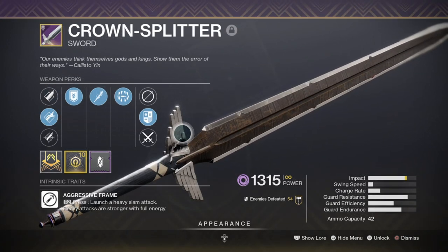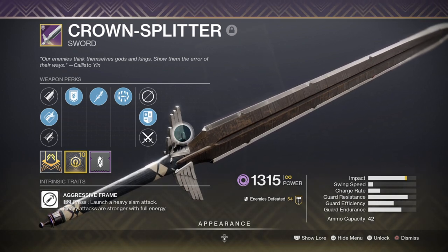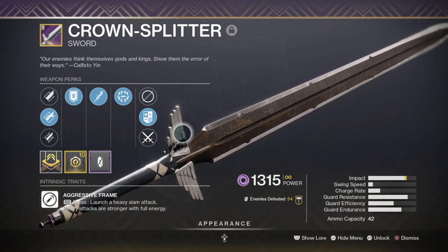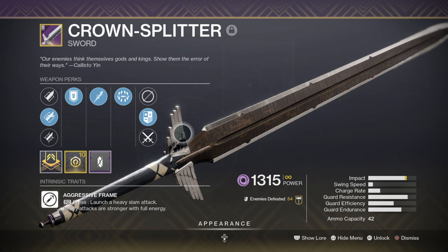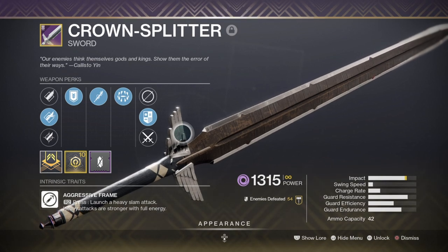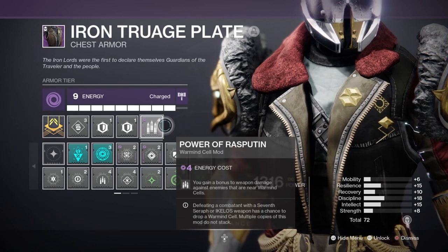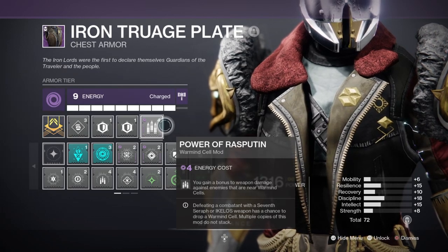For heavy, I've chosen the Crown Splitter with Tireless Blade and Surrounded. Although this isn't the god roll many would agree on, it's still a powerhouse against champions or most ultra enemies, as the heavy attack combined with the Energy Accelerant mod can one-shot enemies without needing a champion mod. For end game activities like Nightfall, a simple heavy attack is all you need to one-shot and move on. A successful heavy attack can also produce a Warmind Cell instantly, and with the Power of Rasputin mod applied for an extra 10% weapon buff that stacks with bubble, these combined buffs let you easily one-shot enemies or take out large chunks of health.